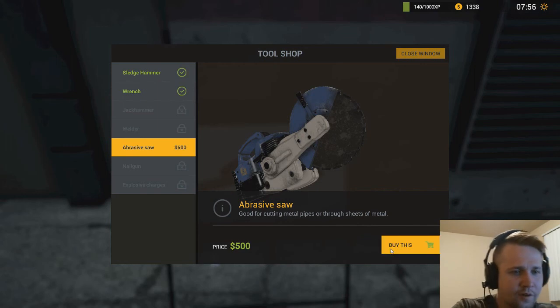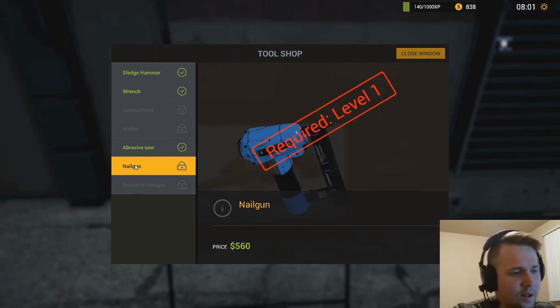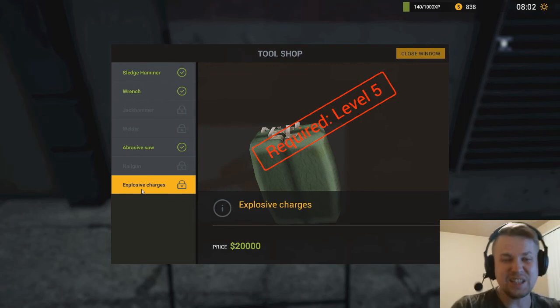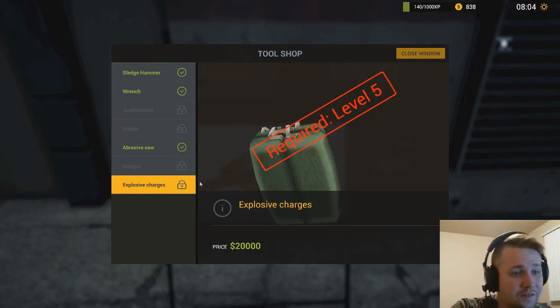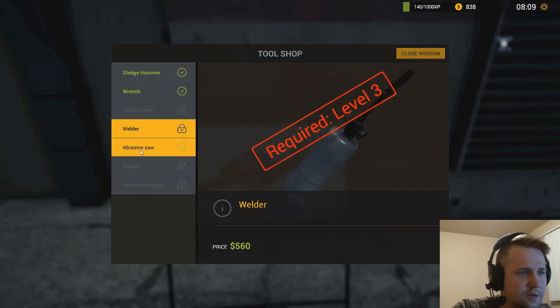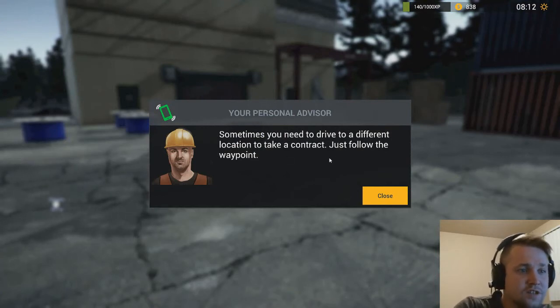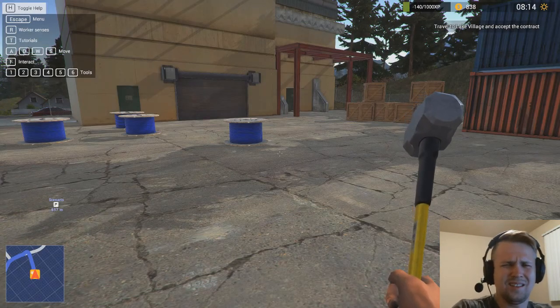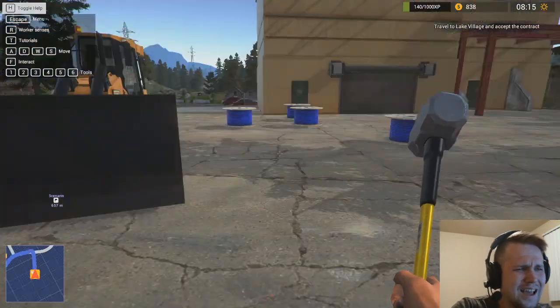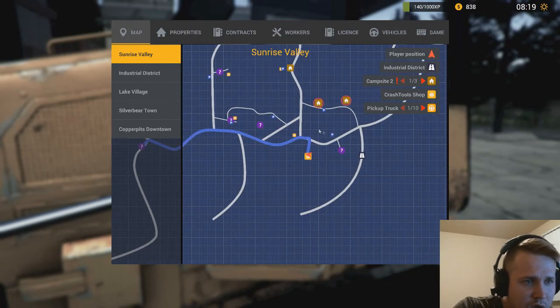Nail gun — we'll unlock that pretty soon, I think when we hit a thousand XP. Explosive charges — we can blow stuff up, $20,000 — holy jesus. Jackhammer! I missed the jackhammer — we can break through concrete and foundations probably. Anyway let's close that up. A popup says sometimes you need to drive to a different location to take a contract, just follow the waypoint. I know how to do that already. We're 637 meters away.